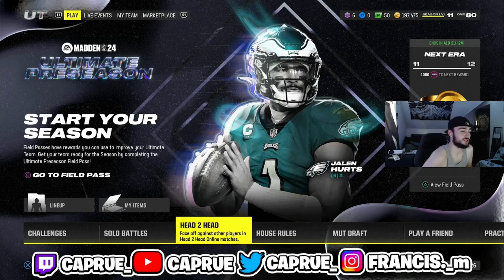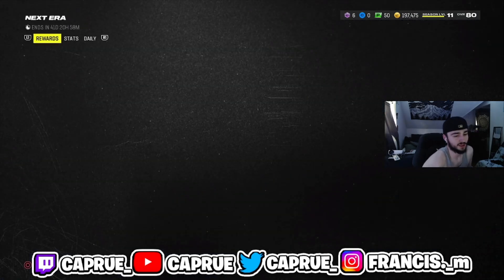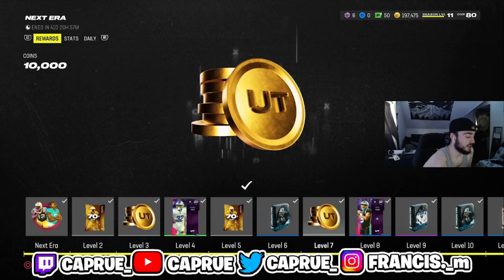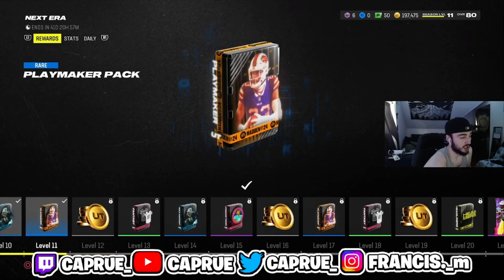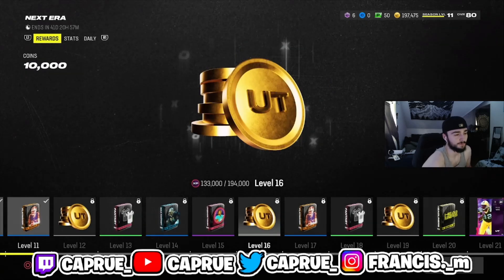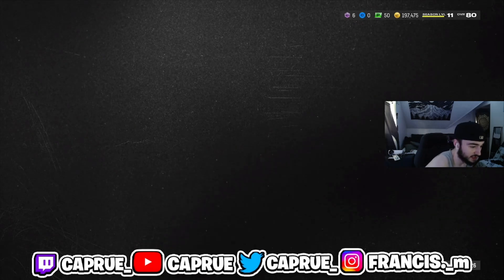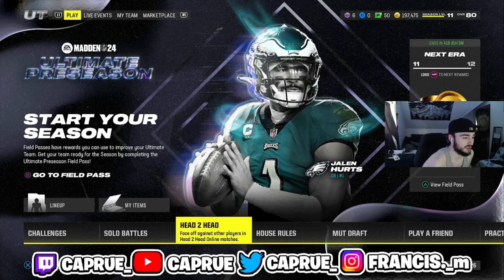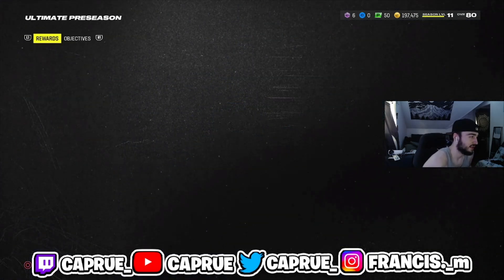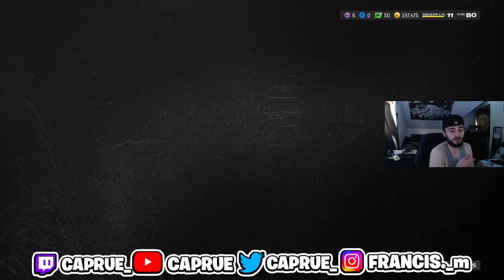The first tip I would honestly give to you guys is to definitely be doing your field pass. This year's field pass, you make a ton of coins. There's been times where I've lost a lot of coins from trying methods, down to like 25k, and this field pass helped me out a ton to get my coins back. Also make sure you're leveling up on the other things too, like your headliners level and all that — just playing the game and doing some solos.